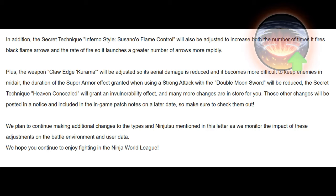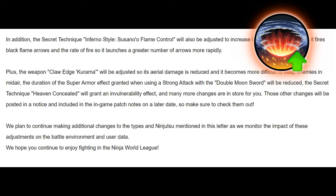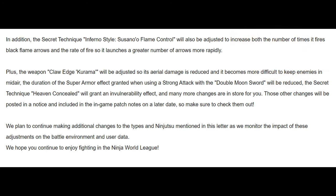That Double Moon Sword change is a pretty welcome change too. The secret technique Heaven Concealed will grant an invulnerability effect — that was long overdue. Plus, the Claw Edge Kurama weapon will be adjusted so its aerial damage is reduced and it becomes more difficult to keep enemies in midair, and yeah, obviously that change was very much needed. The aerial heavy of this thing was the only problem with the weapon — it was just kind of like a Celestial Air Slice with way higher total stun duration and damage that's also mobile and has no cooldown at all. You could loop it six times plus add the second aerial heavy at the end for burst damage, and with the right stats you wouldn't even need any extenders to one-shot combo somebody. The range and hitbox of this thing is just insane, so I think we can all agree that this nerf is justified.